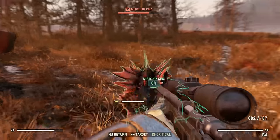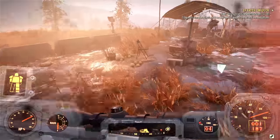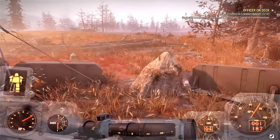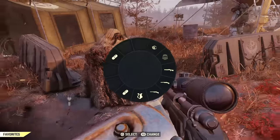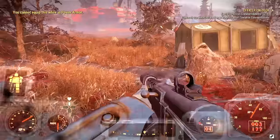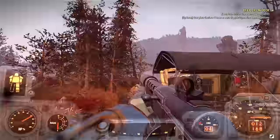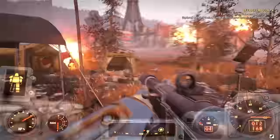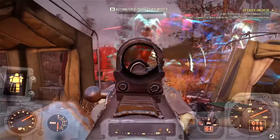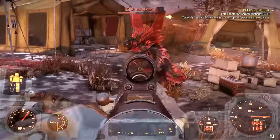The scorch beast is about half dead when a Mirelurk King comes up on me — first time I've seen one in this game, I thought it was pretty cool. The scorch beast is half dead now. This is also where I found power armor — check my first power armor locations video for that.